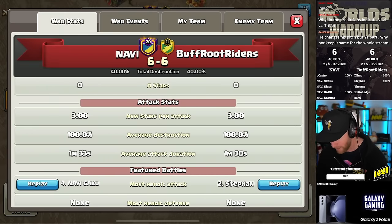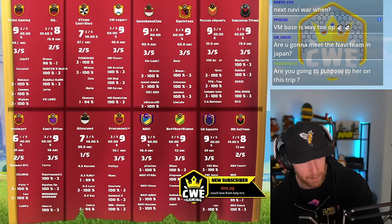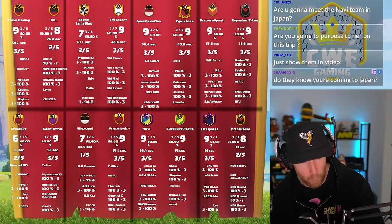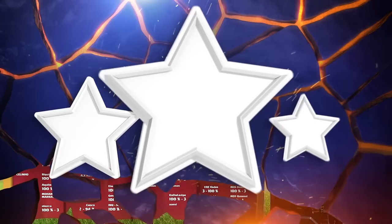Navi is three seconds behind. Extrapolate over two attacks, that's six seconds total. Unfortunately for X Team Early Bird, Homura had a one-star — they are in rough waters there against VM Legacy.